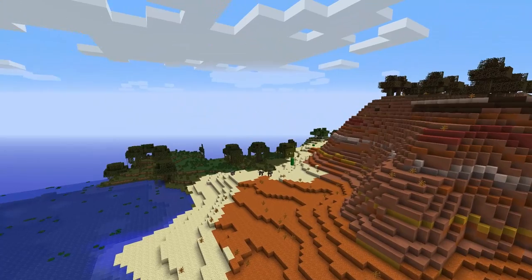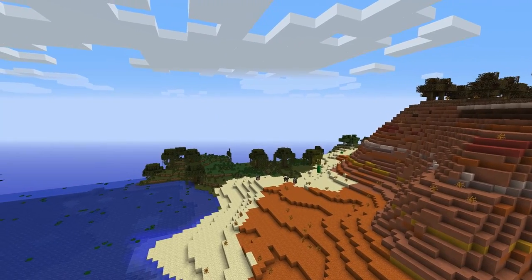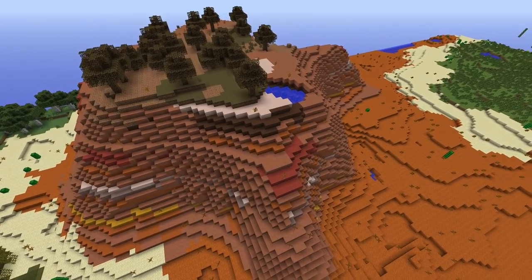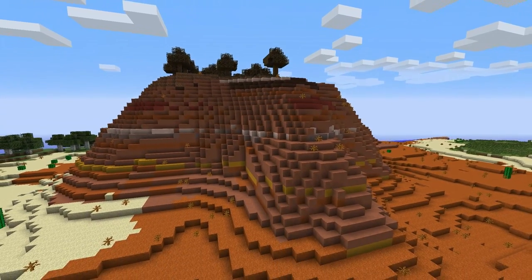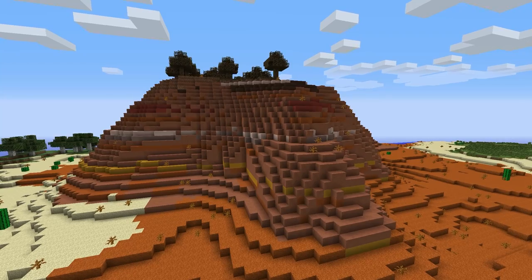This new biome on the screen is the Mesa biome. This biome features several colours of hardened clay, which will be useful for gathering good decoration. This biome also features a desert-like floor composed of red sand. This was first known as the Disco Mountains biome.